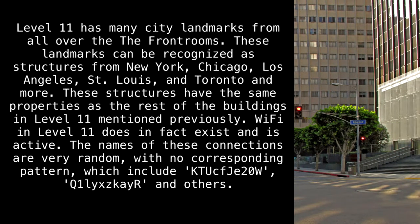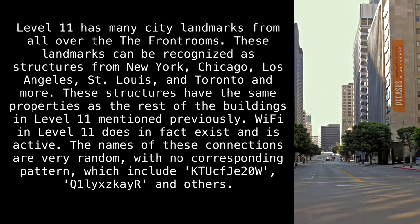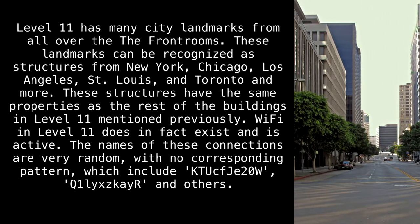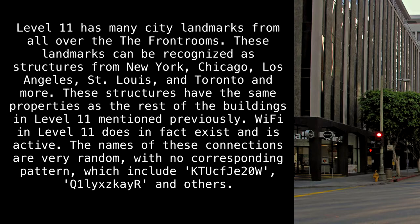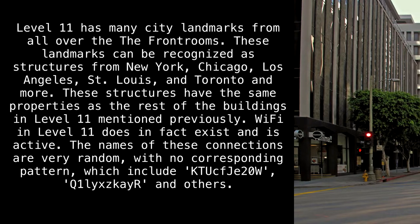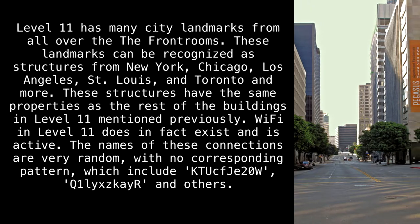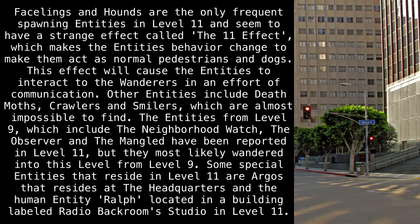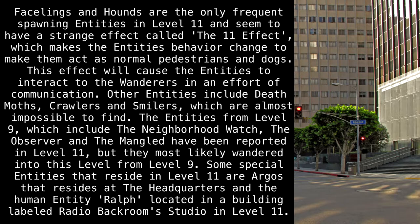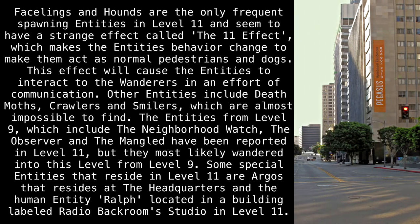Level 11 has many city landmarks from all over the front rooms. These landmarks can be recognized as structures from New York, Chicago, Los Angeles, St. Louis, Toronto, and more. These structures have the same anomalous properties as the rest of the buildings in Level 11. Wi-Fi in Level 11 does in fact exist and is active. The names of these connections are very random, with no corresponding pattern, which include names like KTUCFJE20W, Q1LYXZKAYR, and others. Facelings and hounds are the only frequent spawning entities in Level 11, and seem to have a strange effect called The Eleven Effect, which makes entities behave as normal pedestrians and dogs.